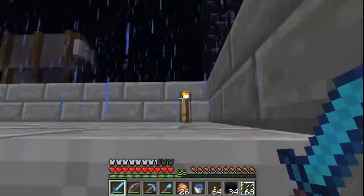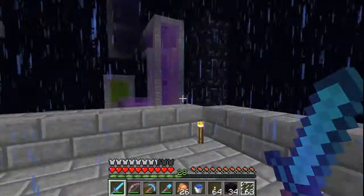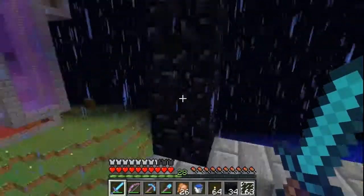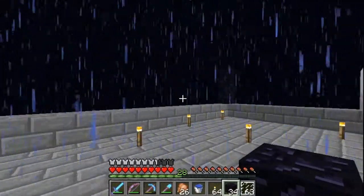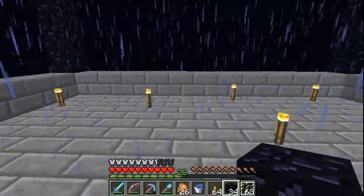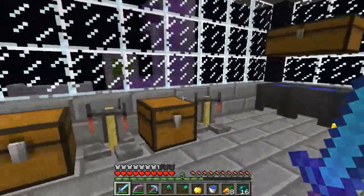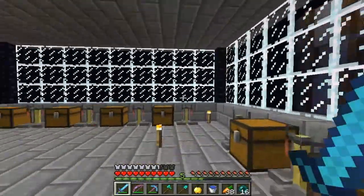Let's finish this. I'm going to do this floor the same as the one above my chest area, so I'll leave it like that, and then I have to make the roof. I'm going to finish the outline and everything and I'll be right back. All right, I'm back and I finished the floor. I did place all the brewing stands and I got it pretty good — it fits all my potion-making needs.